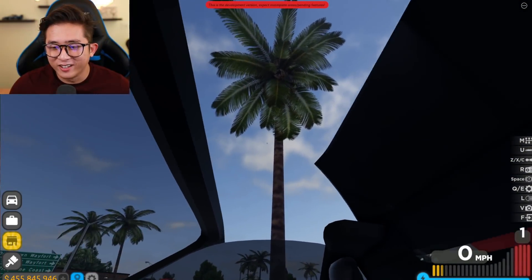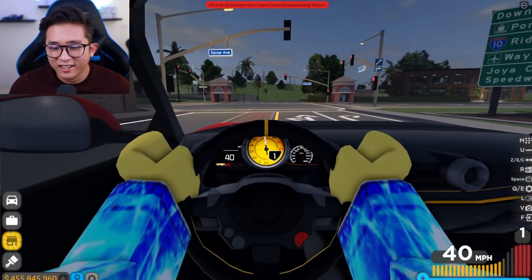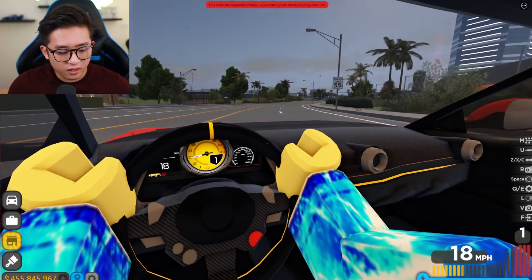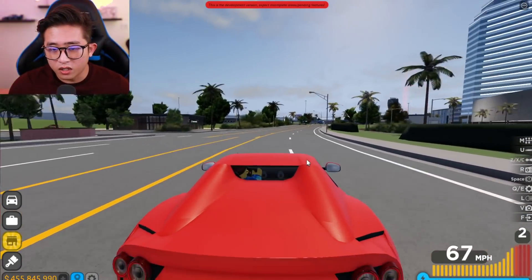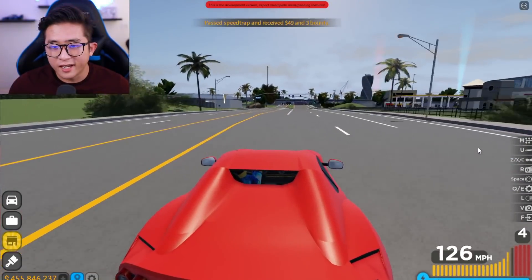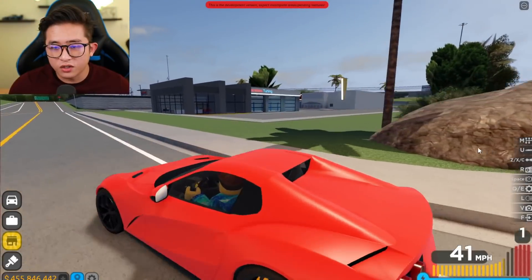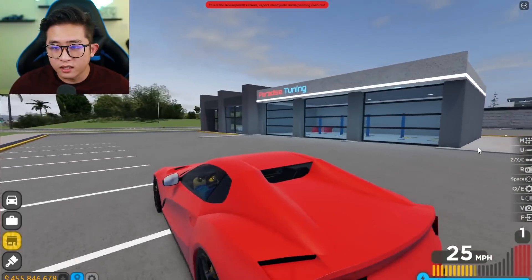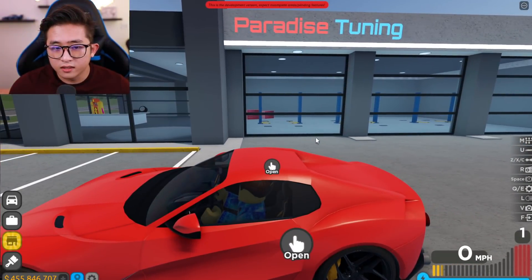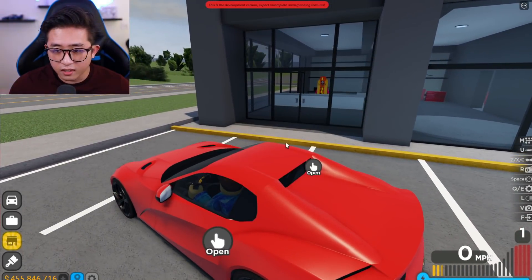That is absolutely lovely — wow, the interior in this game looks amazing. Let's get back to the exterior and go down the street from the new dealership. There is a brand new dealership right here — oh my gosh. There it is: Paradise Tuning, where we can bring in our cars and customize them.